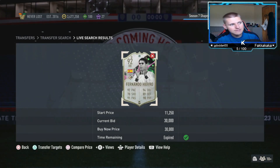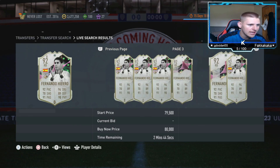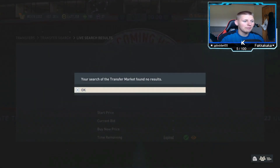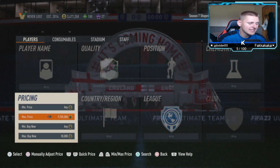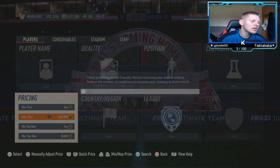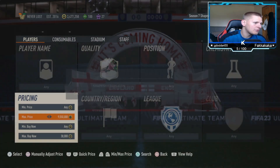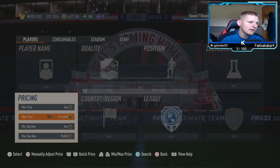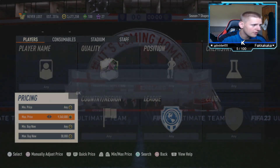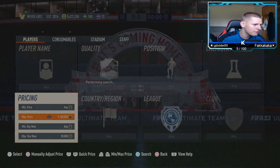We've already got two cards, so that's 800 coins profit made quickly. And there's Hierro — I missed it. That's annoying, but it proves the point — Hierro does pop up. If I'd picked him up I would have made about 7k after tax. Whoever just got that Hierro for around 10k profit — hopefully it was someone from the premium, since I put the methods in the premium before the video.